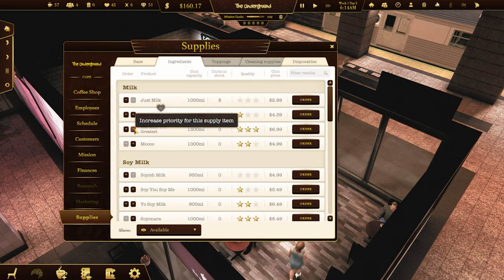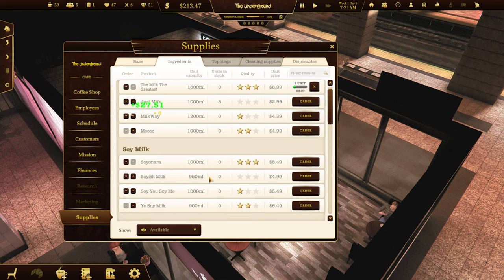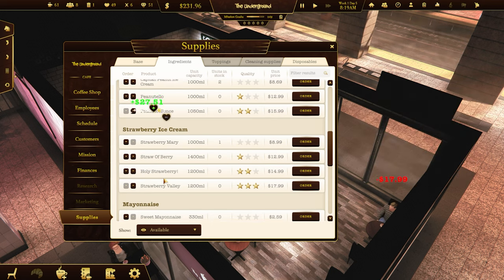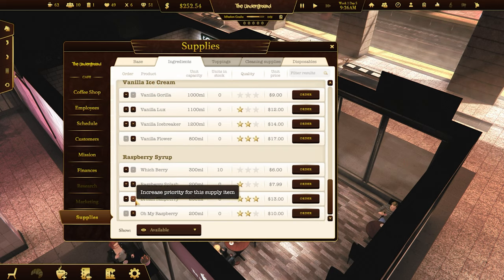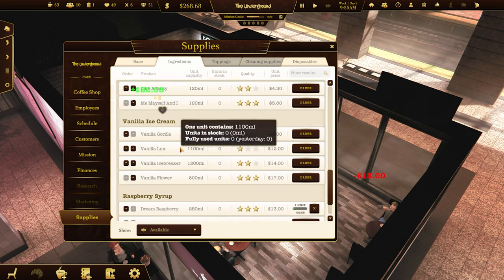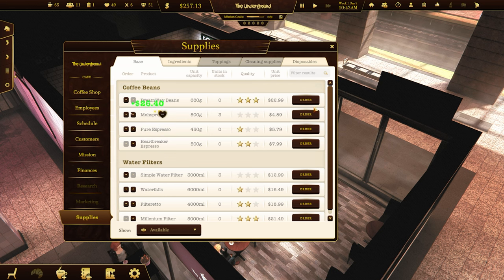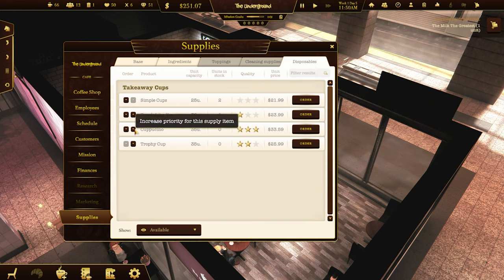Supplies - if we change this order one of view. I think we need soy milk. We do need peanut butter ice cream though. Do need strawberries. Don't need mayonnaise or vanilla. We do need raspberry syrup. Raspberry syrup. Base - better filters. Disposables - get better cups as well. Perfect.